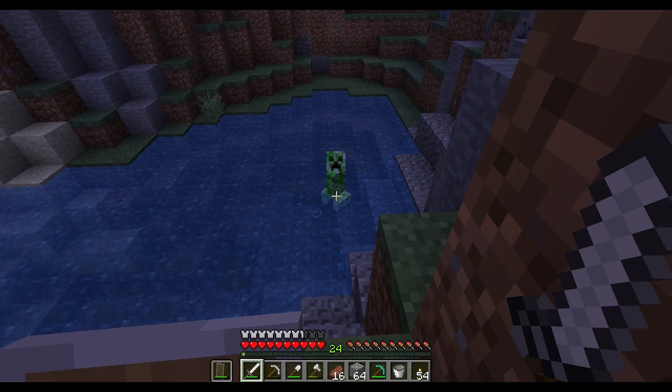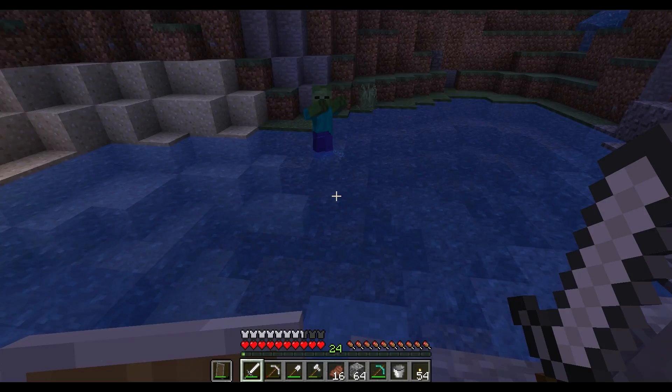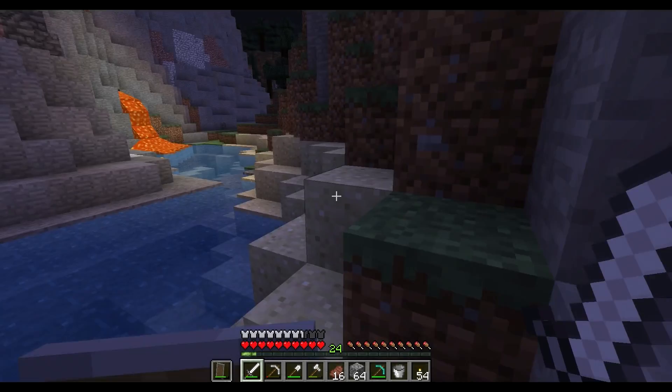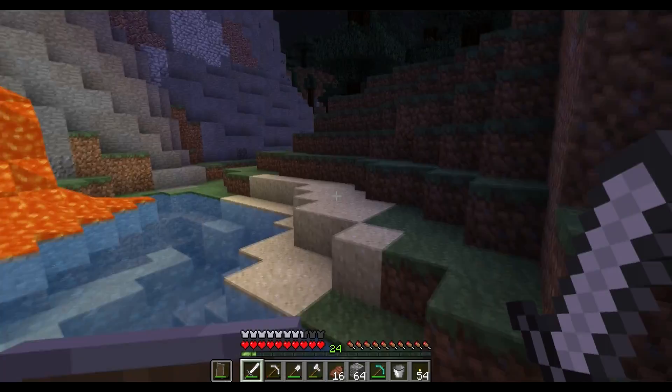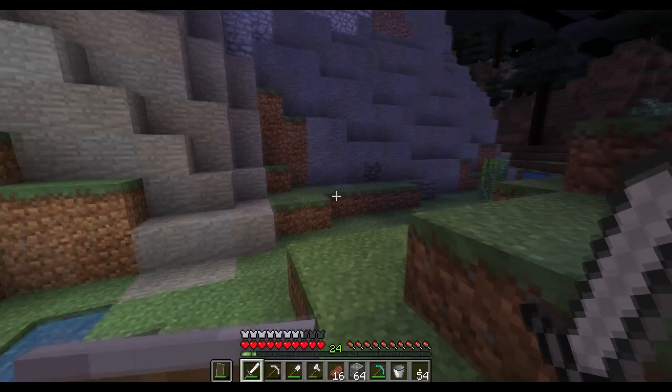I'll just block it off. We just need to kill some spiders. Yeah, we didn't have any string, did we? I have two pieces. I don't think we should hide in a hole — maybe we should just go for it. Let's just go for it. If we head this way there's a lot of water, so we can make boats and just kind of boat around a little bit. I'm afraid I'm going to meet skeletons. Skeletons are the worst. We got shields though — we got this.